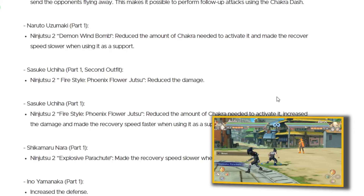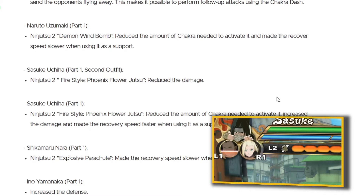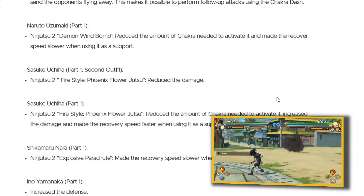As for Shikamaru again, his explosive parachute made the recovery speed slower when using it as a support, because people online were abusing it. You see how I'm getting collateral damage because other people were deciding to abuse this jutsu? Man, I'm pissed.